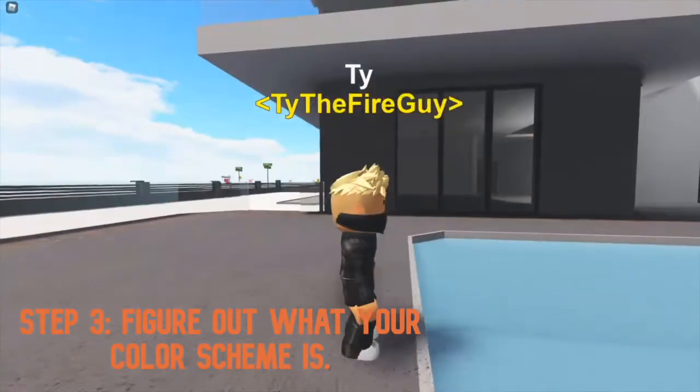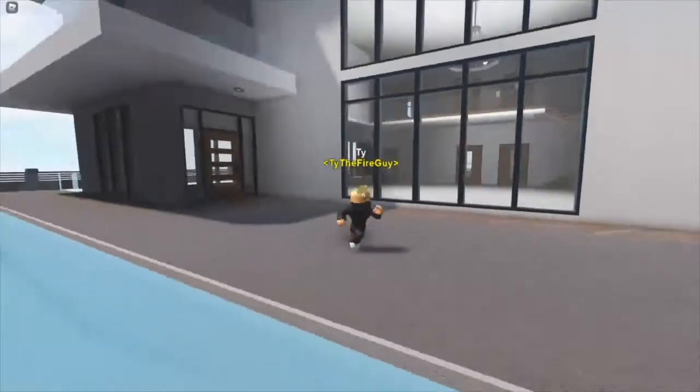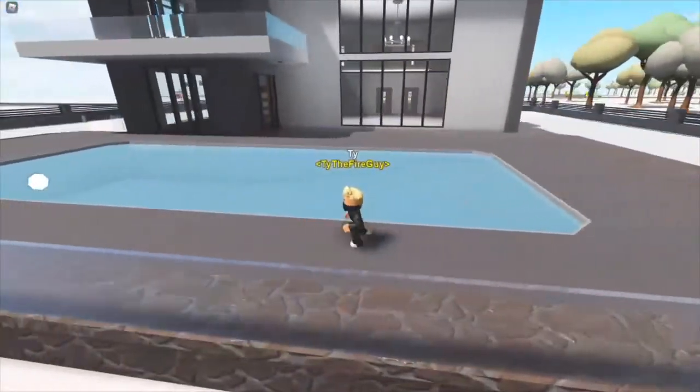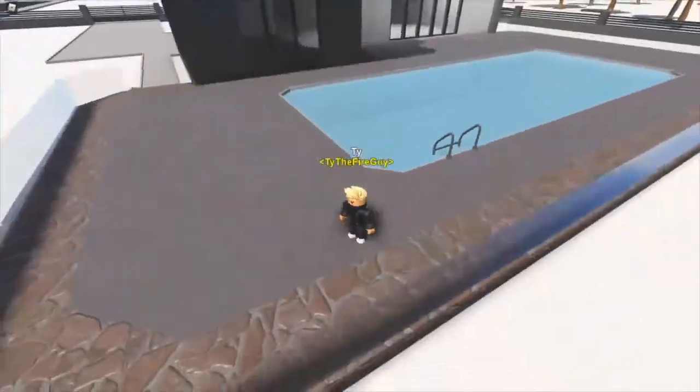Step 3: Figure out what your color scheme is. You're going to want the pool and backyard color scheme to match the indoor color scheme. You don't want neon green lounge chairs with a modern white and gray interior, so you're going to want to make sure that both of these match.